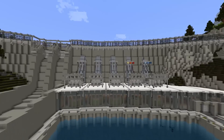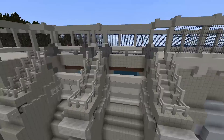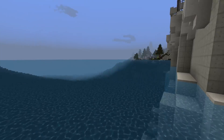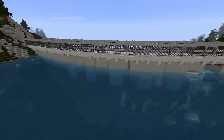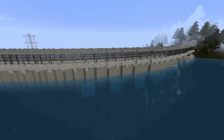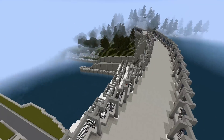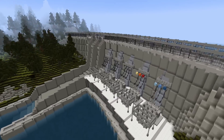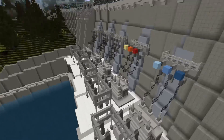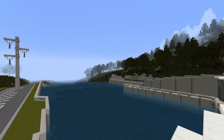One cool thing would be if this dam actually works, because you don't really see too many dams that actually do work. It'd be really cool to see if this one does. You can see the water flowing in. You might be saying, 'What's the point of showing this for the Vision?' Well, one, it's actually really cool to see, and two, it's great inspiration — not just for making a dam, but for how to make turbines and different electricity-related builds that look amazing and realistic.